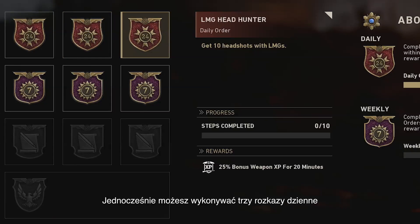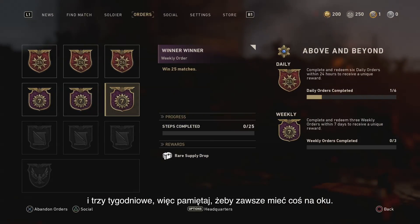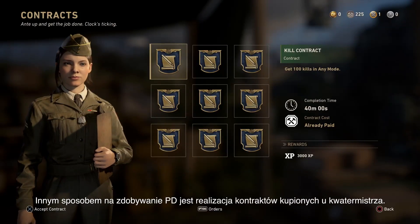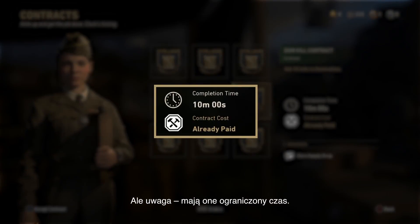You can hold three daily orders and three weekly orders at a time, so make sure you've always got some in your inventory to work towards. You can also get a chunk of XP for completing Contracts that you purchased from the Quartermaster. But beware, Contracts have a limited time.